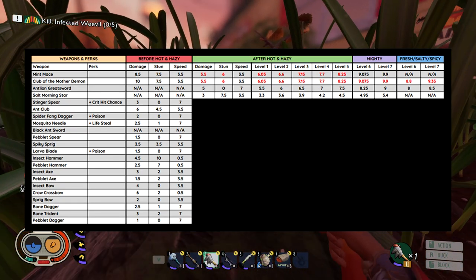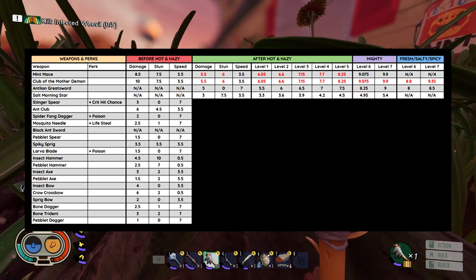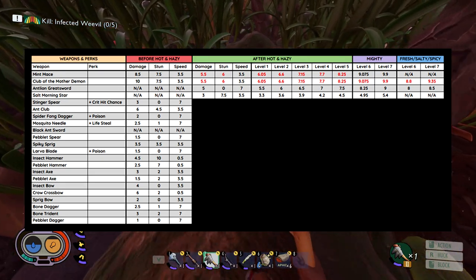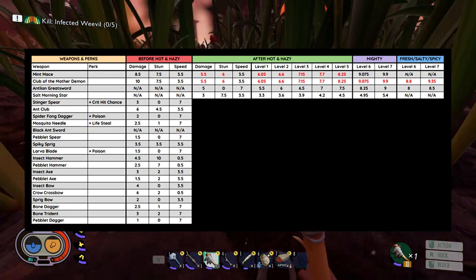Then levels 1 through 5. The last two columns are going to be Mighty and then Fresh, Salty, Spicy. So you can upgrade your weapons to level 6 and 7 using Mighty, Fresh, Salty, and Spicy choices. You'll also notice there are some NAs in those columns, which means those weapons cannot be upgraded past a certain point, and I'll talk about that when I get to them.